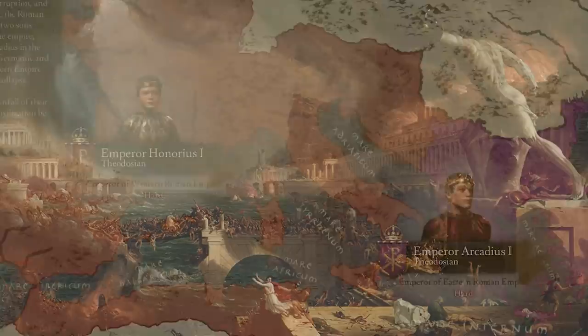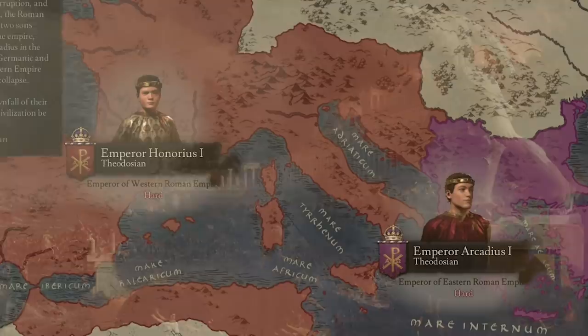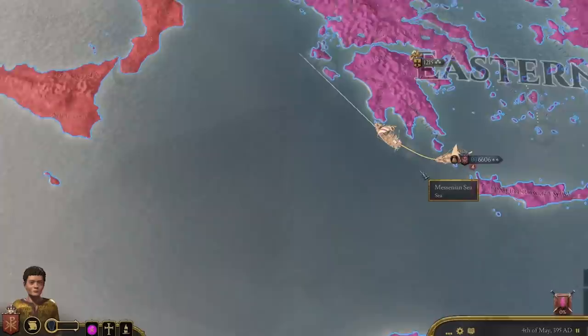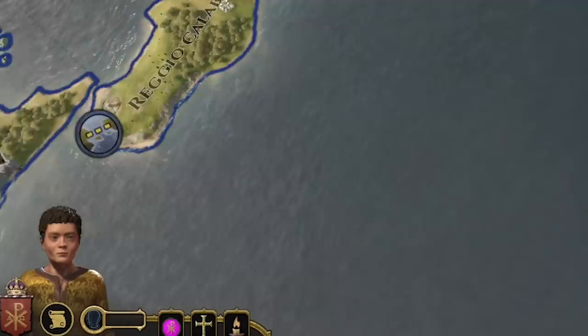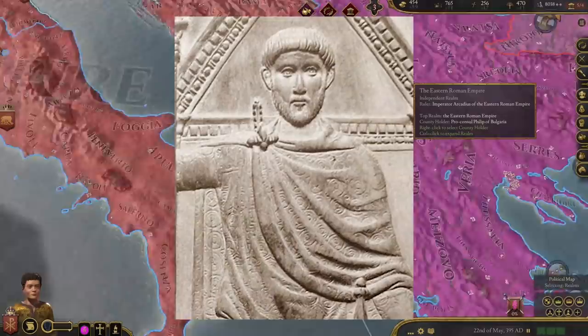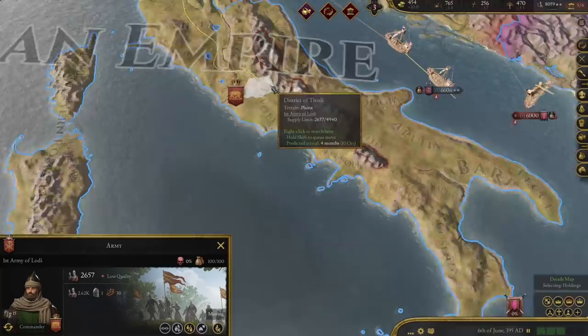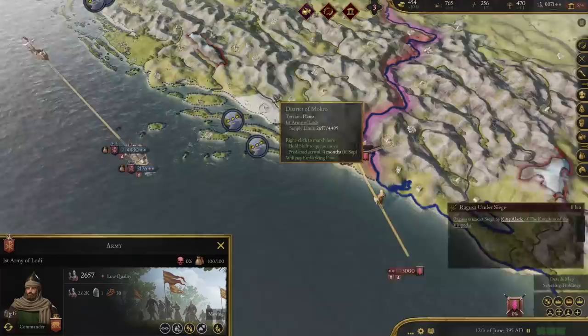So what happens after 395 AD, and is there any way to play it historically? Well, a similar trend to before followed, and the Western Roman Emperor Onurus was young and heavily relied on his general Stilicho. Given the fact Onurus was young and inexperienced, Flavius Stilicho consolidated his power, and therefore oversaw defending the Western Empire. He fought numerous campaigns, with the first being against the Visigoths under King Alaric. The Roman general was initially successful, but protecting Italy and defending the Rhine frontier had seriously depleted the Roman Western forces.